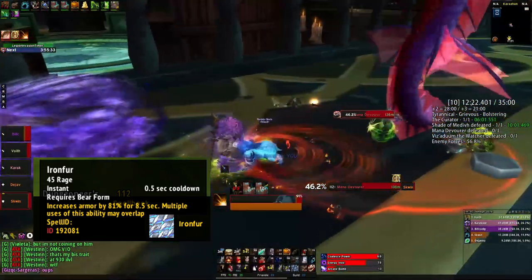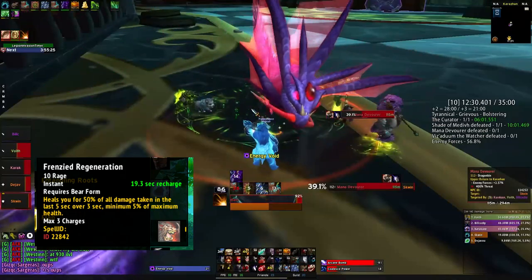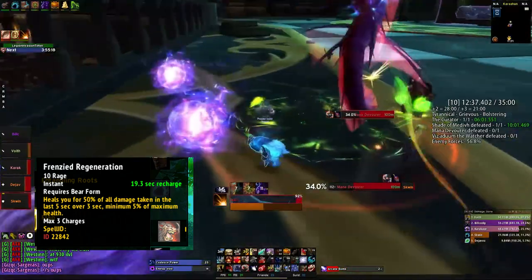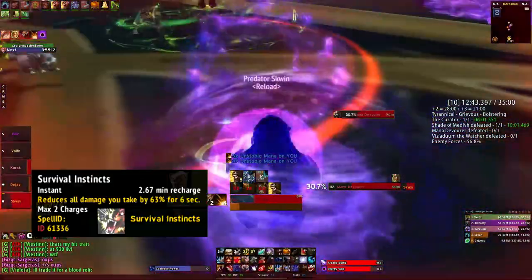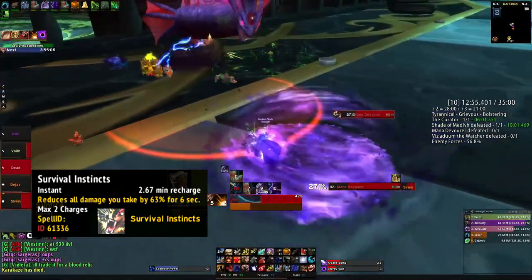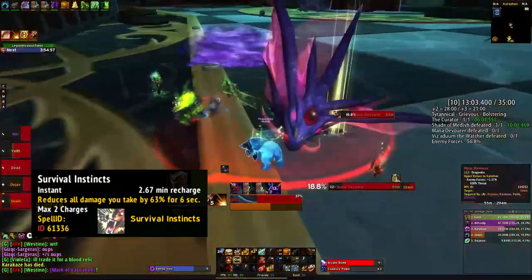Frenzied Regeneration heals you for 50% of the damage you have taken in the last 5 seconds as a 3-second heal over time. It has 2 charges and costs 10 rage to use. Additionally, it is not on the global cooldown, meaning you can use it at any time. Survival Instincts has 2 charges and reduces all damage you take by 50% for 6 seconds. It is on a 3-minute cooldown, so use it carefully for situations where you know you will take a large amount of damage.